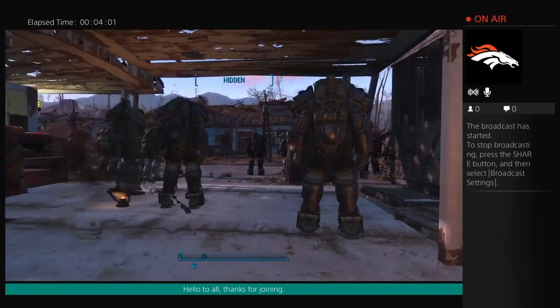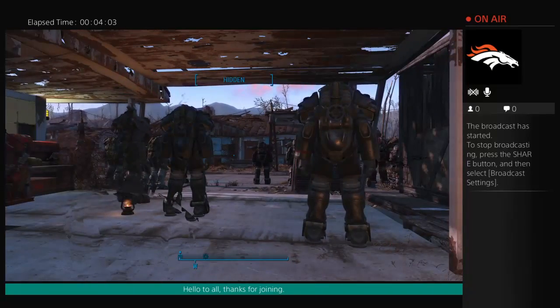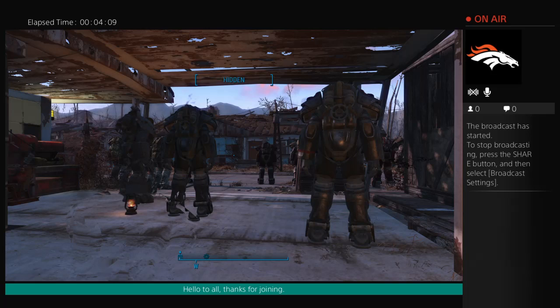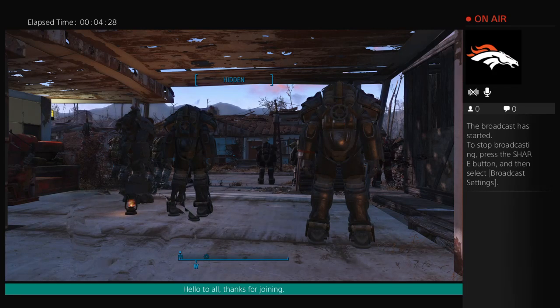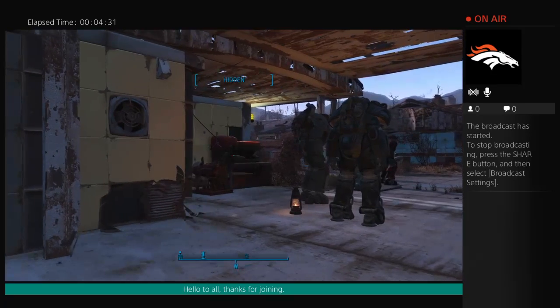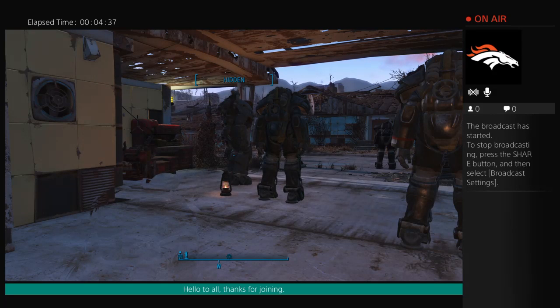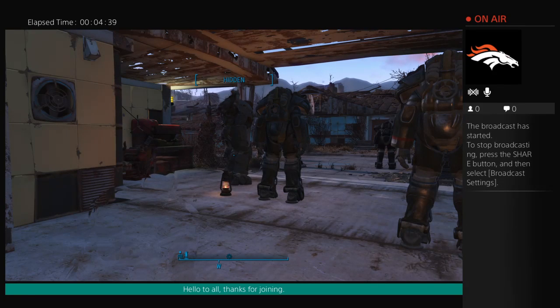The weapons you carry — grenades, mines, stuff like that — that's what you want to worry about carrying. You don't want heavy weapons. You definitely want a long-range weapon with stopping power. The whole idea is to be stealthy and get past the enemy with as little conflict as possible.